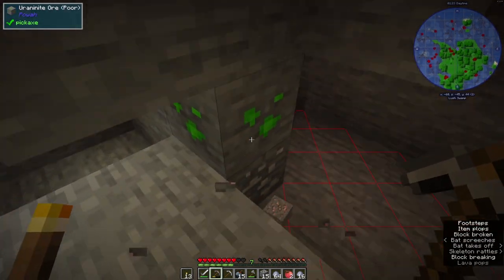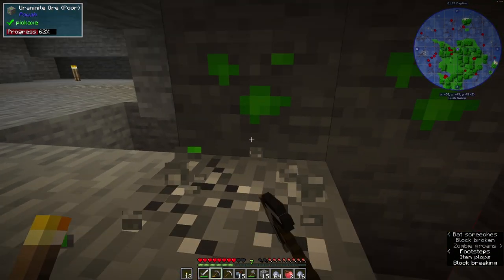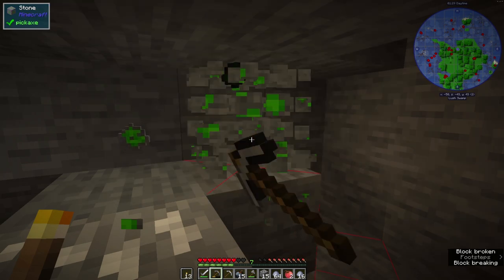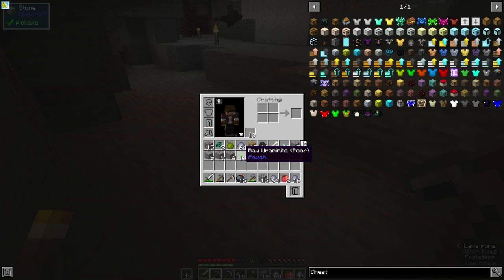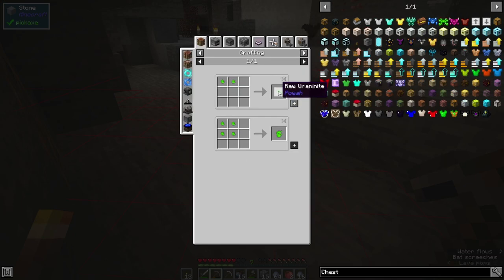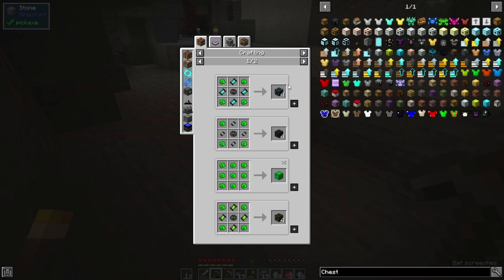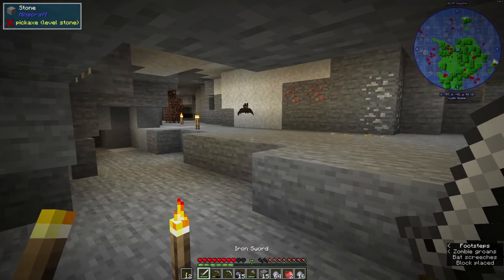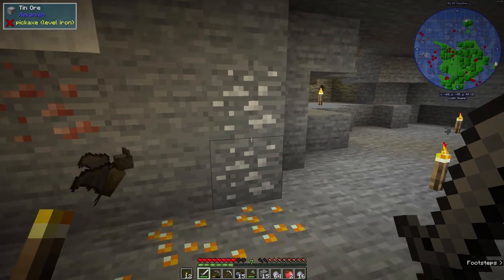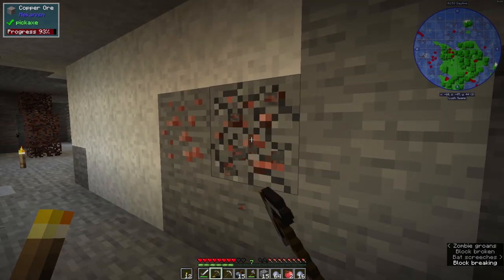What is this - uranium ore? Uranite ore - interesting. I assume that will go to uranium or uranite, basically the same thing - for like reactors, yeah, that makes sense. Let's just keep this place well lit. We can't get that but we can get these. So much copper - it's really good.